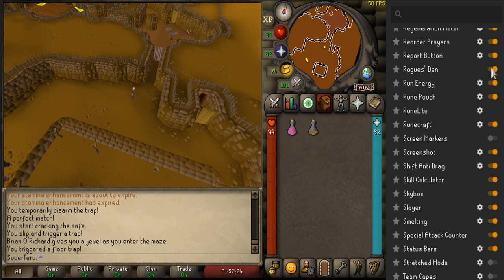The first one is Rogue's Den — it just shows you where the traps are. The second would be Screen Markers. This is super useful and you need to have this in order to use my guide effectively, so we're going to enable that. What that allows you to do is when you press left shift on your keyboard and right click a tile, you can now mark it.